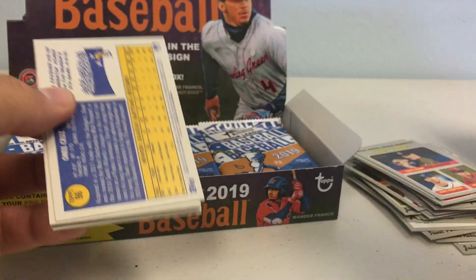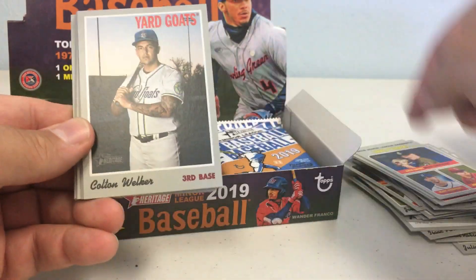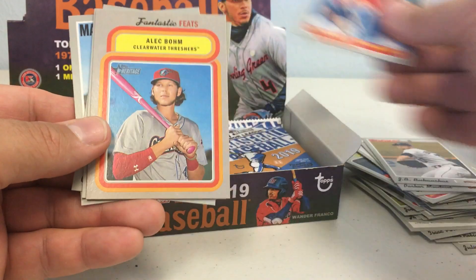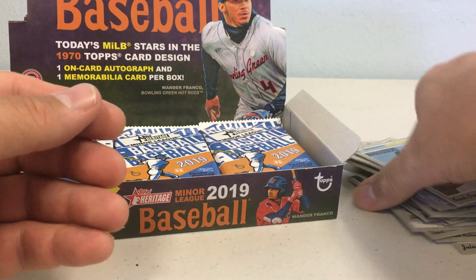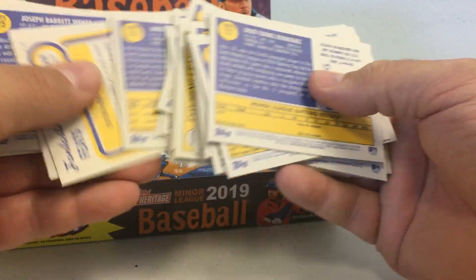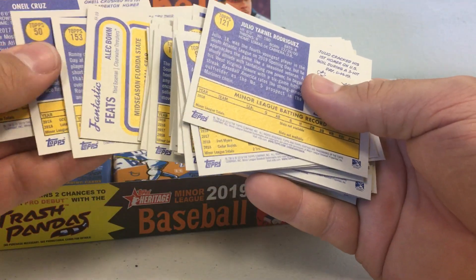Also, you can usually get three short prints per box. Those are the cards numbered over 200, and we'll look through some of these here in a second and see if we've gotten any. Colton Welker, Parker Meadows, JB Bukauskas, Batting Leaders, Alec Bohm, Ronnie Mauricio, Casey Mize, O'Neal Cruz. As you can see, there are so many great prospects in this set — very loaded. I'm not seeing any short prints yet.